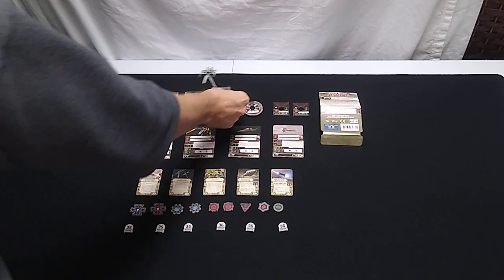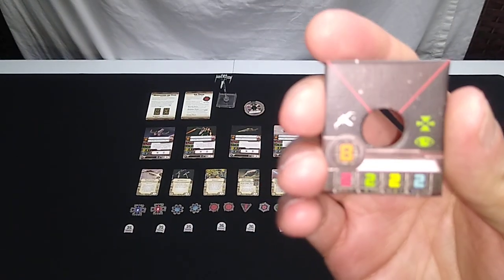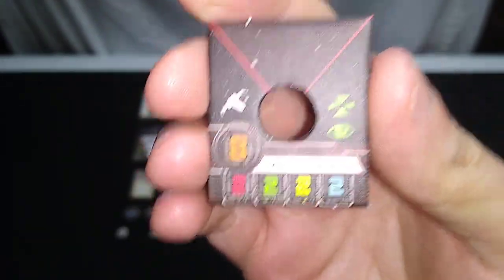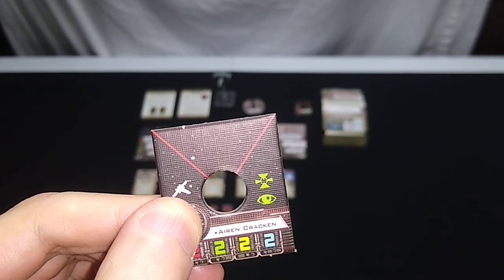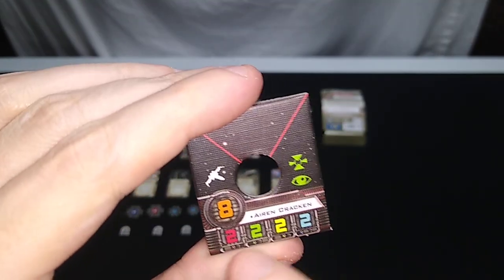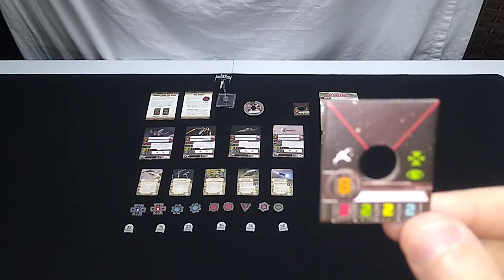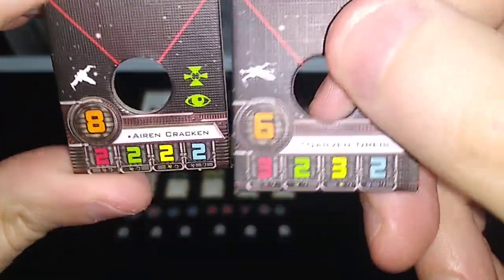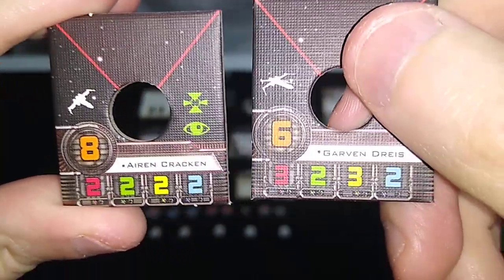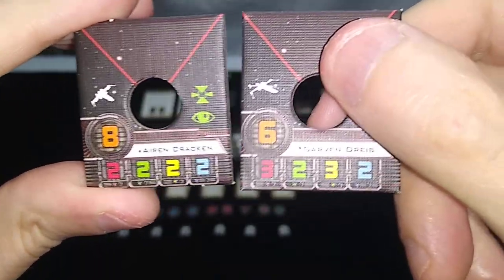In order to understand the ship's capabilities, we need to compare it with both an X-Wing and a TIE Fighter. Here is one of the ship tokens. A Z-95 Headhunter's actions are focus and target lock, the same as an X-Wing. It has two attack, two agility, two hull, and two shields — making this a perfectly average ship. The X-Wing has three attack dice, one more than the Z-95, two agility the same, and three hull — one more than the Z-95 — with two deflector shields the same.